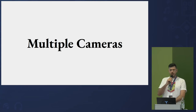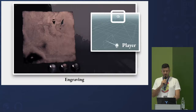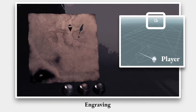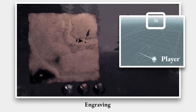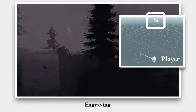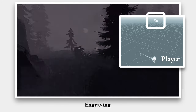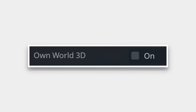The next use case is multiple cameras. If you have a couch co-op game or want to render two different cameras, you can put another camera inside a viewport and it renders a different view. In Engraving I have a map that shows a top-down render — it's just a camera above the player inside a viewport, rendering a small map on the left. For that, you need to uncheck a specific checkbox, otherwise it won't work.